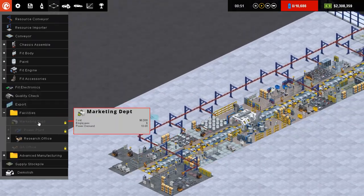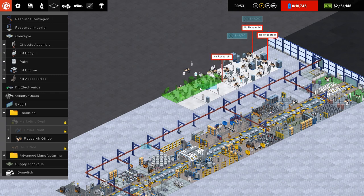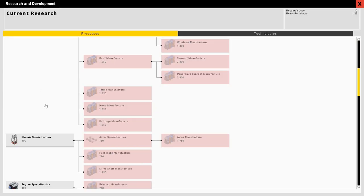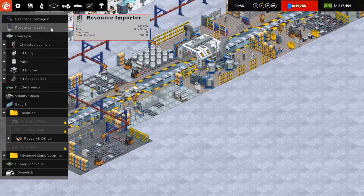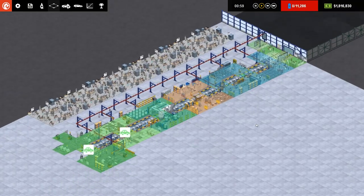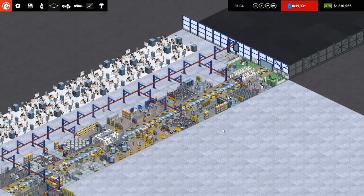Let's go over to facilities and research office and put some research offices in - one, two, three, four, five, six, seven, eight, nine and ten. Job done. No research selected, so we'll go to research, scroll right down to the bottom and get some more robots because that's always useful for getting rid of bottlenecks. I'm hoping the game is a little bit more stable than previously - we've had random crashes in the last couple of episodes and I don't know why.